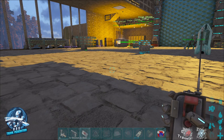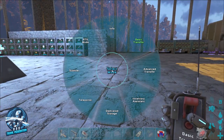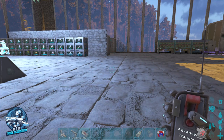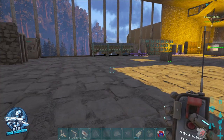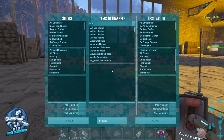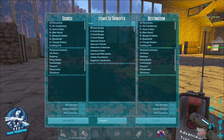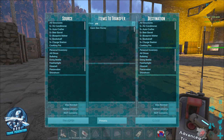The next thing you can do is the advanced transfer. As long as you're within range — and the range is pretty far — you have real control over what you want to put and where. For instance, we'll choose giant bee honey.